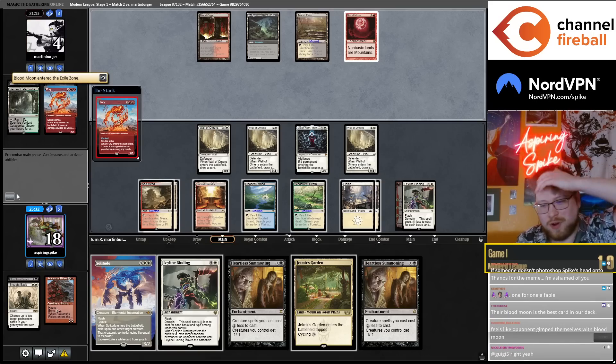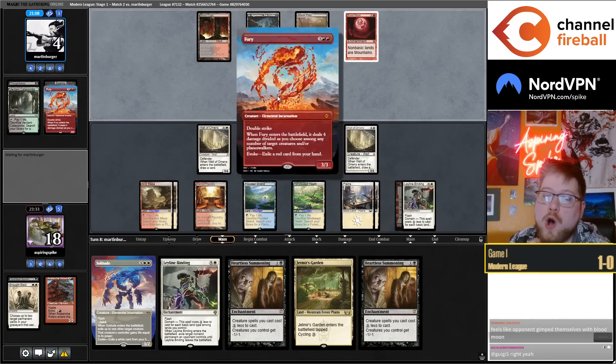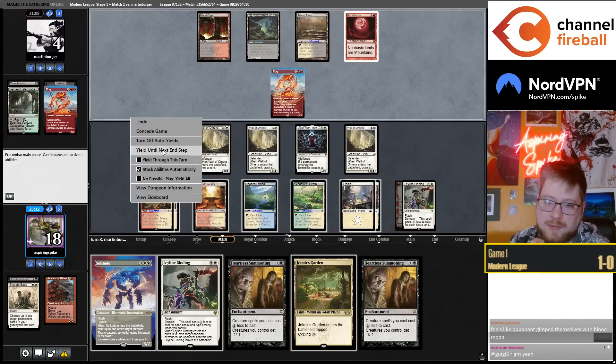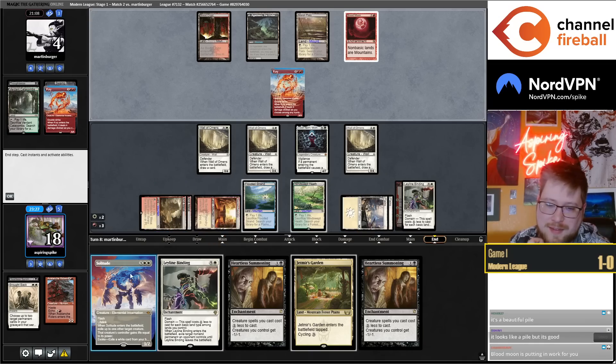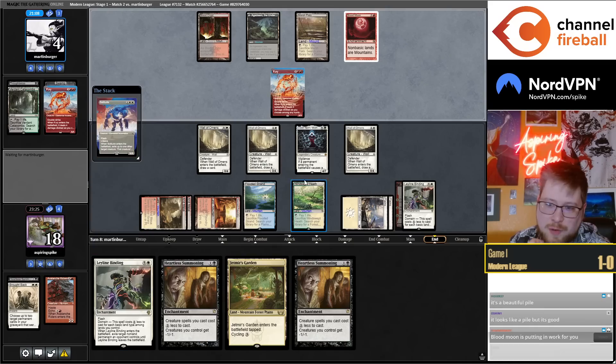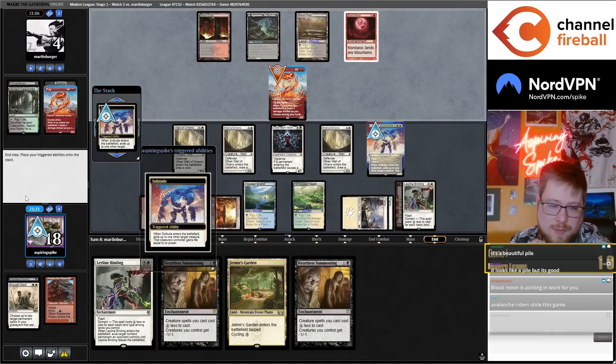I've been killing a Wall — what are we doing here? If they go double Fury with Elesh Norn, they can just put it into play. But if they deal eight damage I had that covered: get rid of Blood Moon into Idyllic Grange, my Elesh Norn makes it nine toughness.